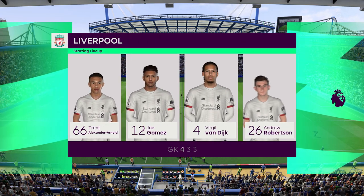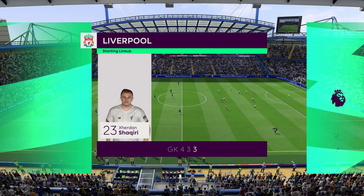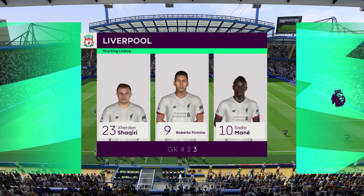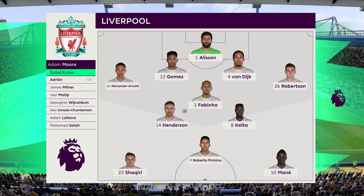Big reshuffle for Liverpool. In goal is Alisson. Joe Gomez starts with Virgil van Dijk at the back. Jordan Henderson plays with Naby Keita in midfield. And Roberto Firmino is the one striker.